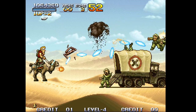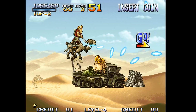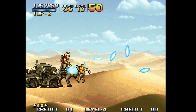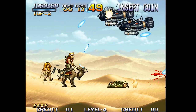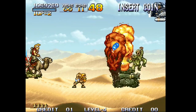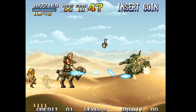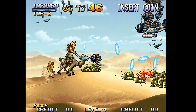As long as you bomb those helicopters they'll go down pretty fast. This sandbag is important — you really want this POW, his name is Hyakotaro. He shoots a Kamehameha blast which does quite a bit of damage. He's actually very helpful; you always want to get him whenever you can.